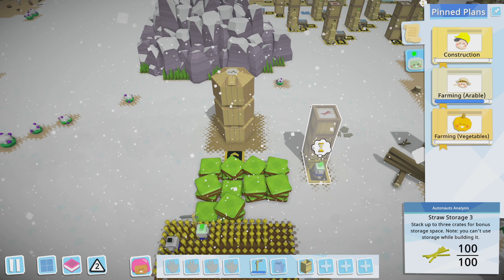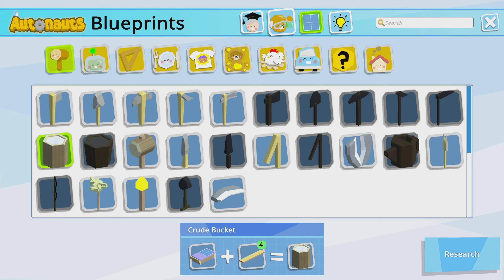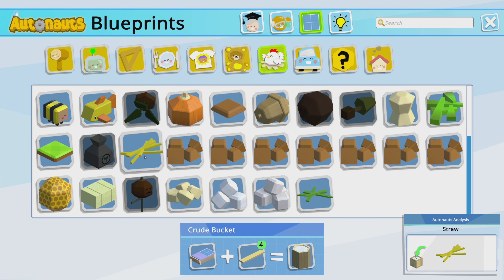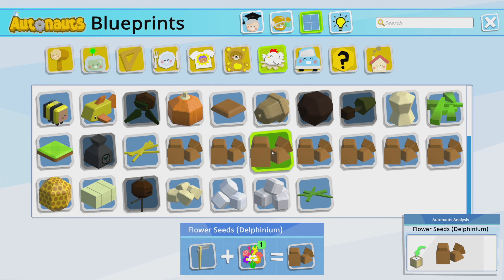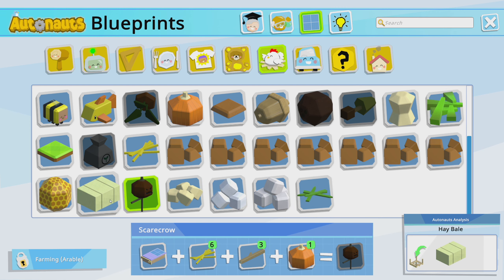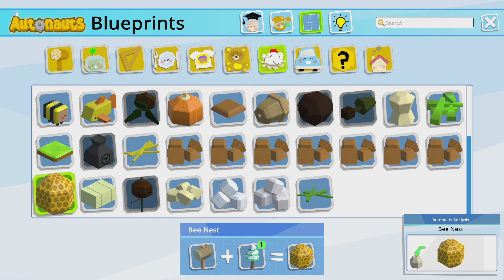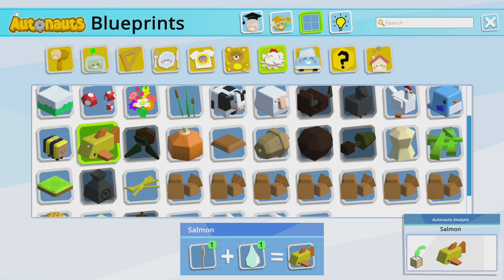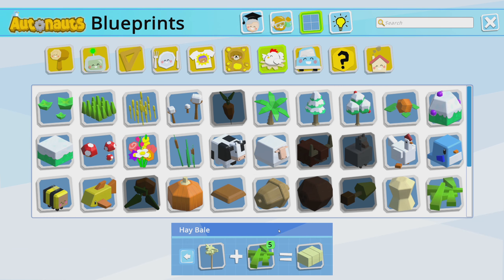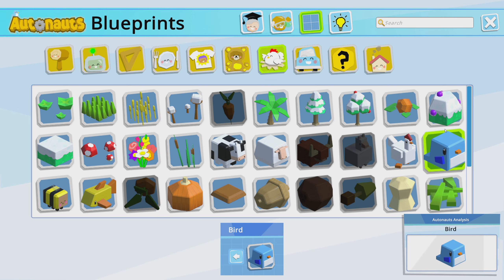How are we gonna get rid of straw? See, this is where I wish there was a way to right-click straw to see everything that straw makes, but there isn't any sort of way to do that that I know of. If there is, please let me know. Like, straw to make a scarecrow — but there's no way to know that unless I click every recipe. What else is straw used in? Hay bales? Nope, not even hay bales — that's just grass.